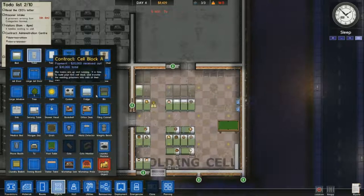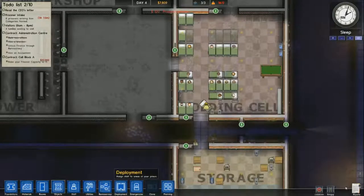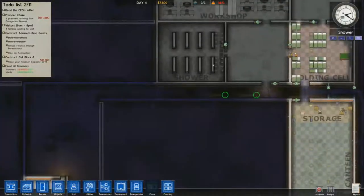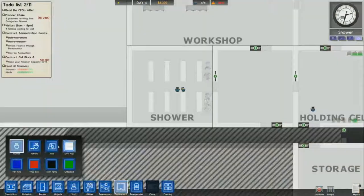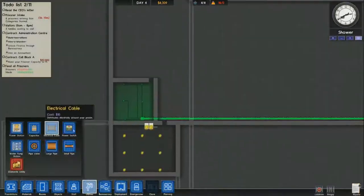The ideal number I've found is five or six people working in the laundry. If you get any more than that they will get stuck on each other when they run out of things to do. I'm watching them shower because sometimes they get angry right at the beginning of the day when their hygiene and bladder are super low, but making them sleep less actually helps that quite a bit.